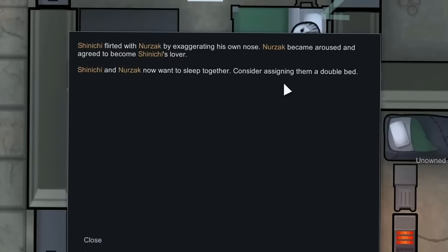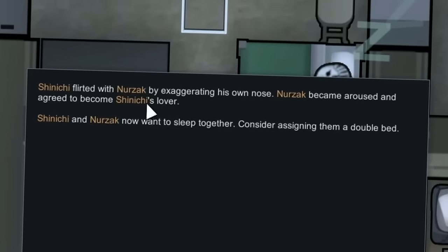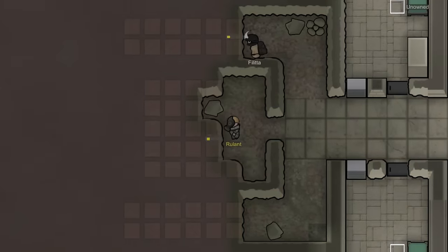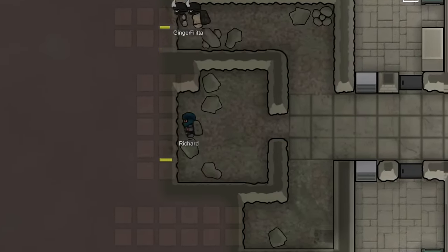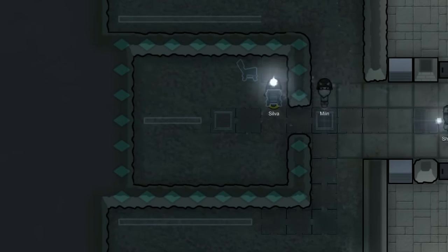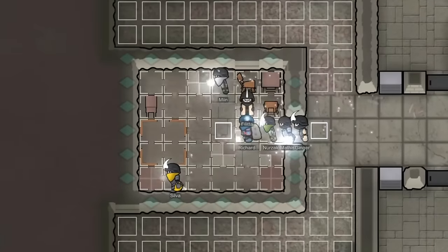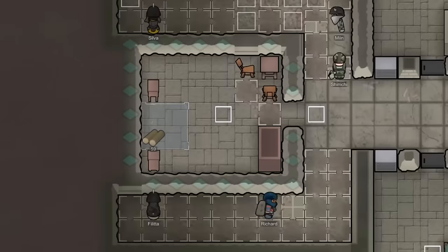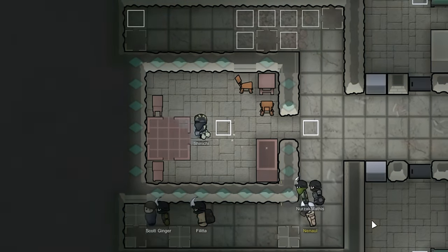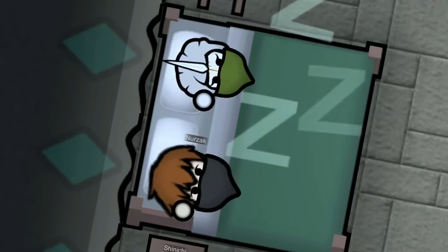Back at the HQ, Shinichi apparently flirted with Nurzak by exaggerating his own nose. I don't know, but Nurzak became aroused, and now the two of them are lovers. Very interesting, and maybe also a little bit strange. Since Shinichi is basically the leader of our mercenaries — our general, I suppose we could give him that title — I did feel that it would be nice for him to have his very own special bedroom with Nurzak. So we actually ended up digging out a section at the end of our residential area in the western wing of the base. I felt this would be good for morale, and for God's sake, we've had to replace several of his limbs with bionics — he has sacrificed a lot for the empire. A nice bougie room is the very least we could do for Shinichi.